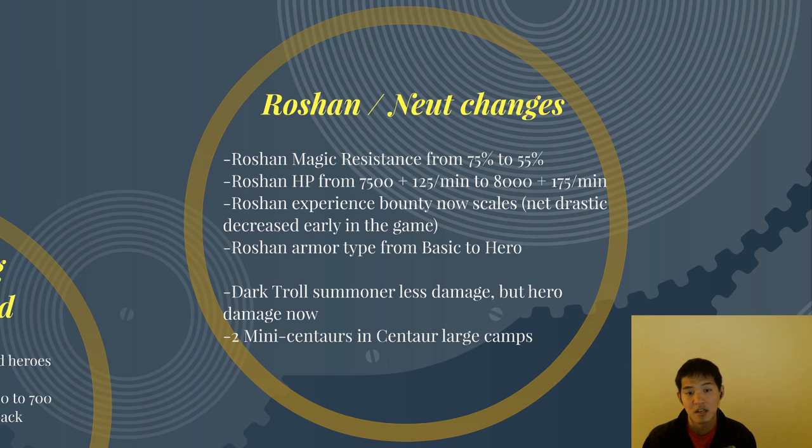Roshan's HP has been strictly increased — his base HP has been increased by 500 and the scaling per minute has also been increased by 50. Roshan's experience bounty now scales, and there's a net drastic decrease early in the game. It used to give around 1700 XP early on; now it only gives around 700 or 800. So level-one Rosh is not a big deal, and Ursa getting Rosh 6-7 minutes in is not as impactful as before. Roshan's armor type changed from basic to hero — it's a strict buff from all damage types, so things like Serpent Wards do a lot less damage to Rosh. And there are too many Centaurs in large camps now, making it much more difficult to stack large camps and take them with straight magic damage.